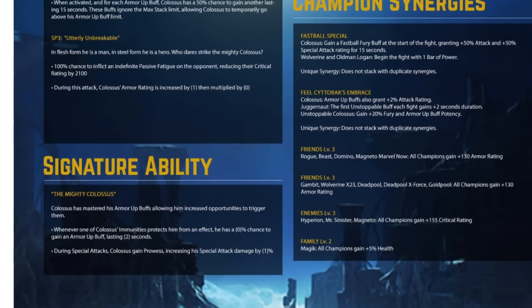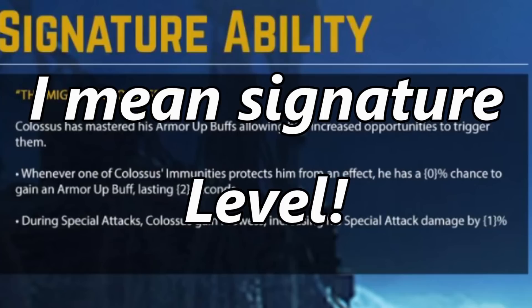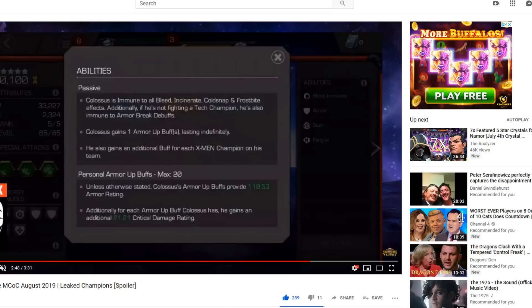What's going to change? Let's begin with the signature ability, the Mighty Colossus. Colossus has mastered his armor buffs, allowing him increased opportunities to trigger them. Whenever one of Colossus' immunities protects him from an effect, he has an X% chance to gain an armor buff lasting two seconds. During special attacks, Colossus gains prowess, increasing his special attack damage. The percentage and chance could go up based on signature ability level.